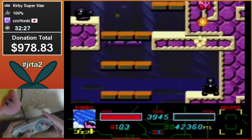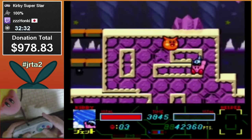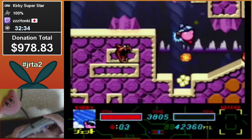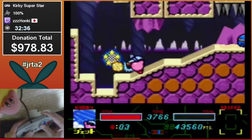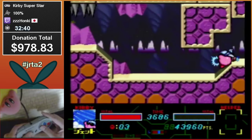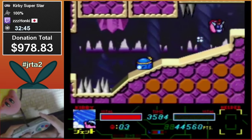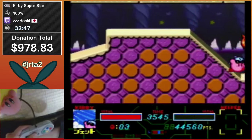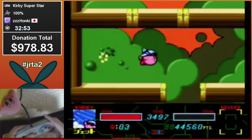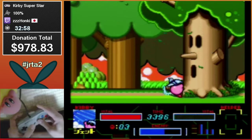Looks like he's feeling it — oh he's going out of bounds! I actually don't even know how to do that. Apparently it's easy, except you do run the risk of getting hit. You can stay out of bounds all the way to the end of this auto-scroller — unfortunately it saves zero time but it makes you cool. Gonna fight Twin Woods here — well, single Wispy Woods and then Twin Woods.